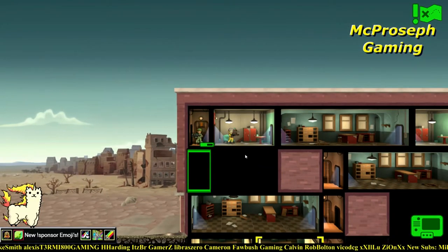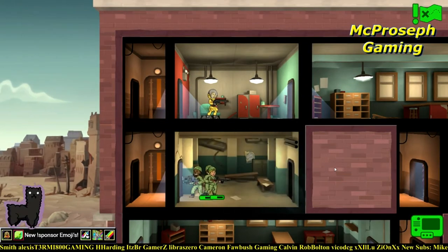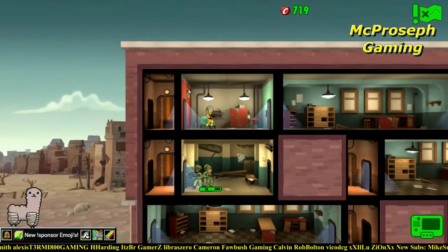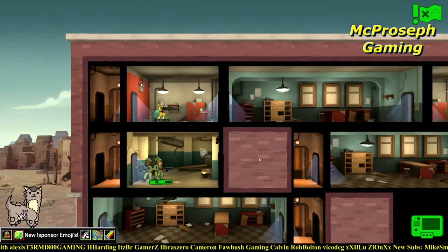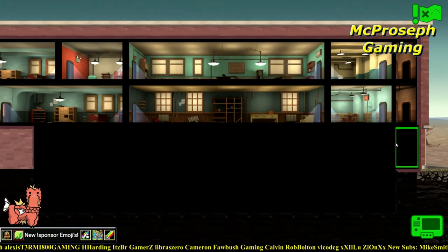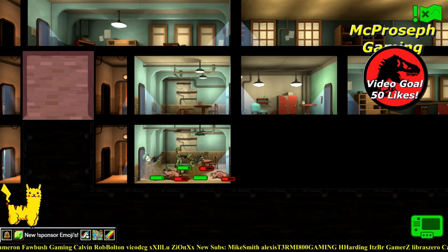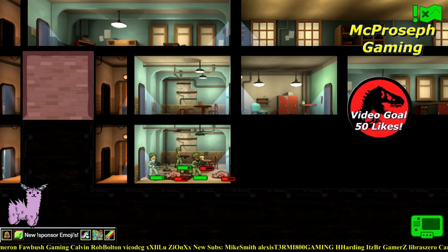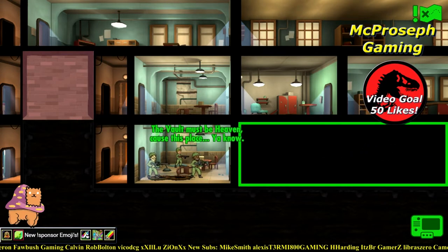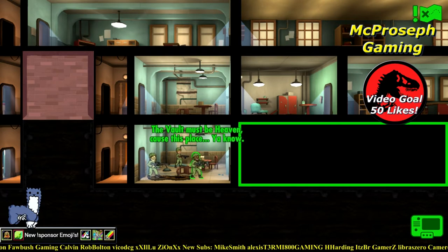It looks like there's a secret room right here - let's go, come on guns. Got some more caps, quite a few of them actually, like 300 or so. Looks like there are quite a few rooms over here we need to do. If you've made it this far into the video, if you wouldn't mind using your pretty little finger and clicking that like button I would greatly appreciate it.